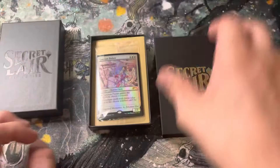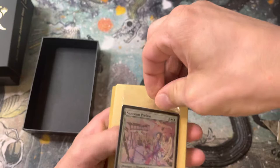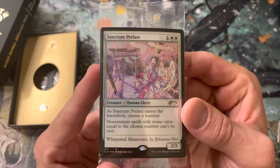And let's see what we got. So we got the Sanctum Prelate on the front there. Let's see how easy this is to get off. Oh, we're back to the tough stuff. Alright. Not too bad. I'll save that. I have a feeling it'll probably just be a land, but maybe not. Pretty cool art, though.